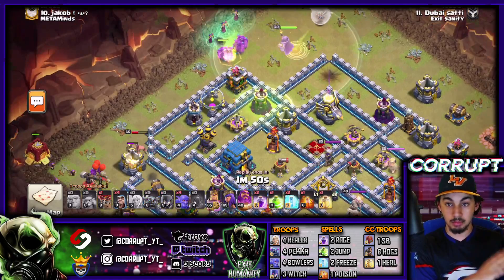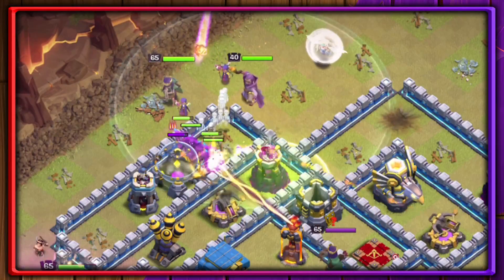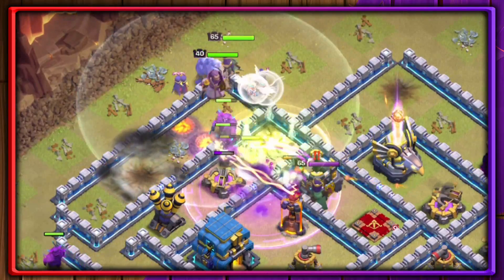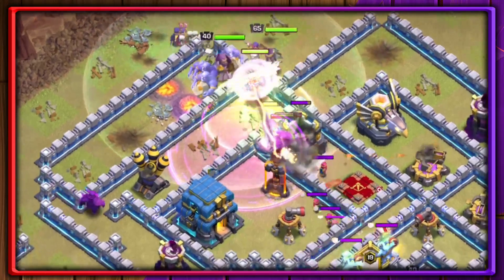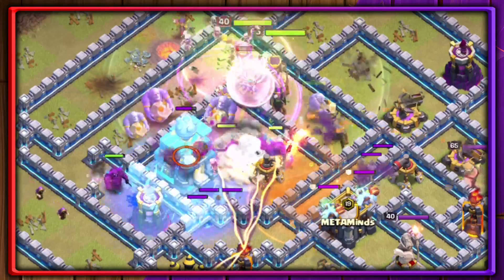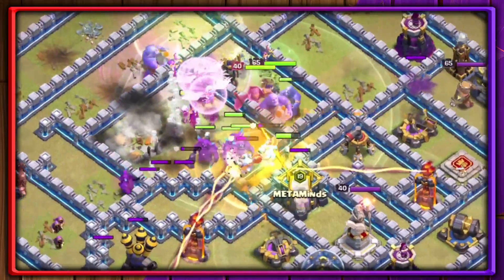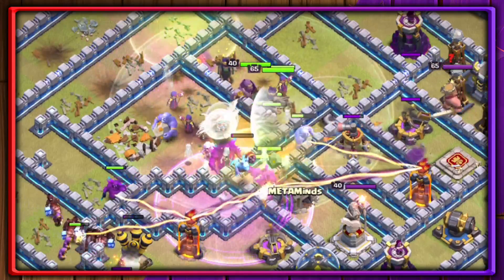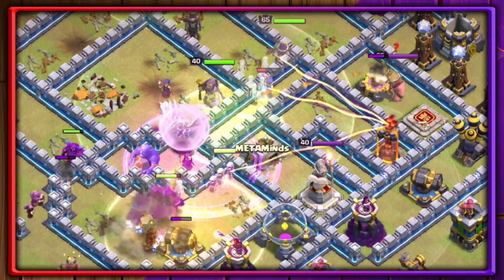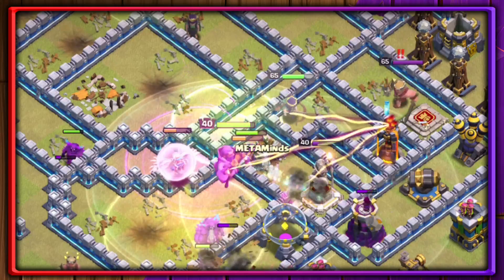Now that you've created the funnel on both sides, go ahead and send in your Witches, Queen, PEKKAs, and Bowlers. If you're bringing Witches, you'll be bringing fewer Bowlers. Make sure you're using Rage Spells effectively so the Bowlers and PEKKAs can take advantage of them. Use the Warden ability when they get closer to the Town Hall, as PEKKAs will easily take it down. The Witches have spawnables that distract many units, almost acting like the Yetis but spawning Skeletons at a fairly quick rate.